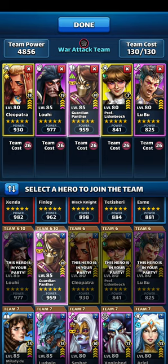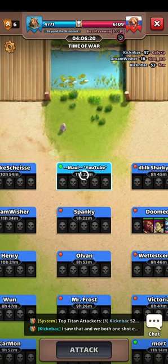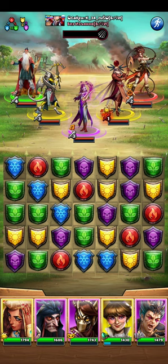Louie is in the assist position because of the dispel. I'm looking at this purple match here, which will actually combo into a yellow match. If I do it the other way, it'll combo into the purple and that's probably a better use — it won't screw up my tiles as much.